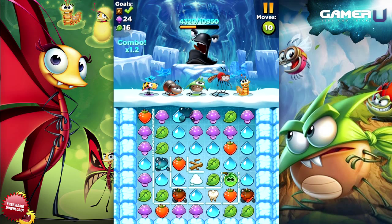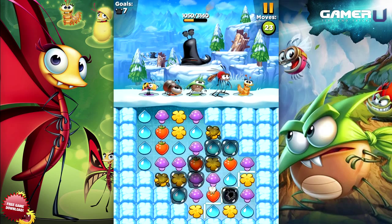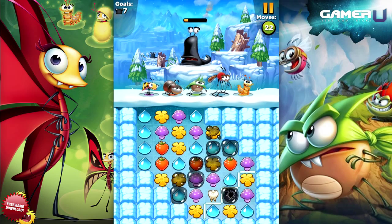The most irritating slug power, arguably, is color immunity. A slug may have a colored shield over it, like red or blue, making it totally immune to any attack from that color. Worse yet, the game likes to be sneaky about this by filling the board with matching colors that will be useless against it.